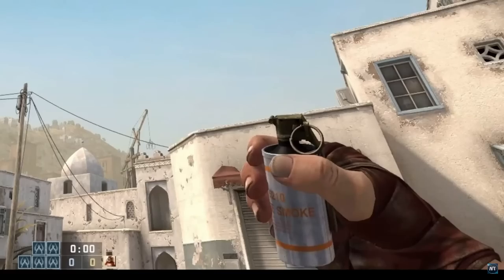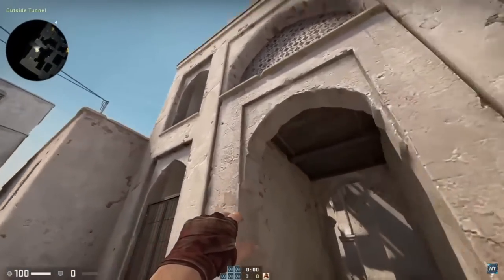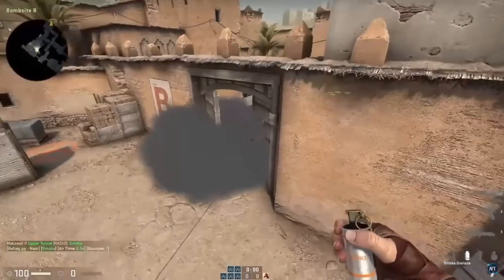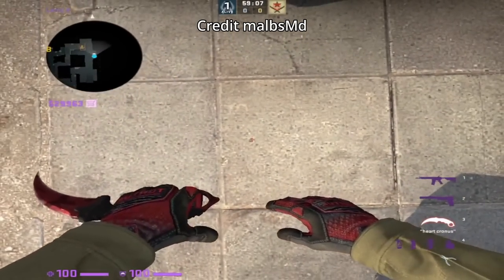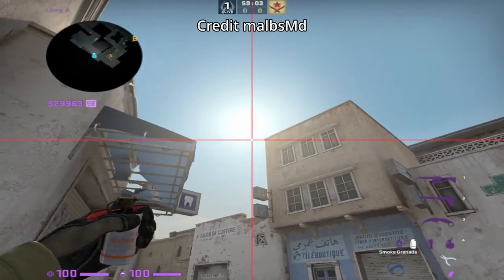There are five instant B door rush smokes and I showed one lineup in a previous video. Make sure to check out the video on my channel, linked below in the description, where you can see the rest of the lineups. Mobs tweeted at me with this trick on Twitter where he throws a long A door one way hinge smoke from car. I am not even going to try to replicate this — this is out of my pay scale.